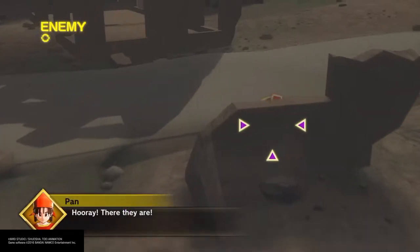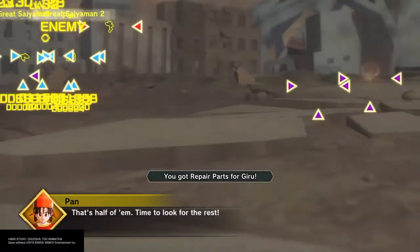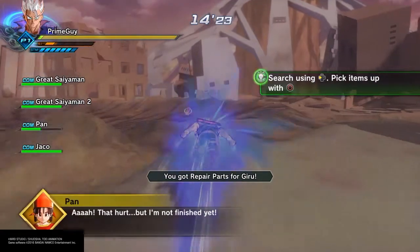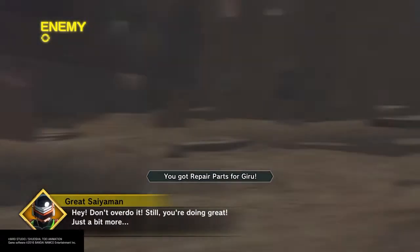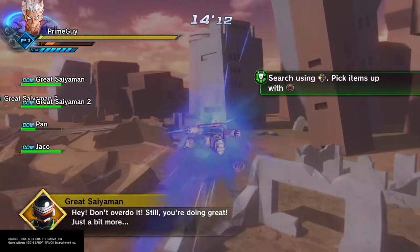Distorted time egg — I don't know why I keep saying 'time distorted time egg.' But all you've got to do for this part, you don't even have to fight. All you've got to do is go and find the repair parts, as you can see, as I'm doing right now. All I'm doing is gathering up the repair parts. I think I need like one more or maybe two more — yeah, see, one more. I just have to grab that last one and I'm done.